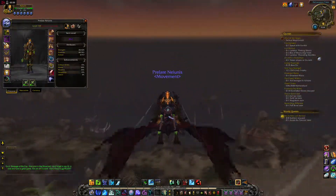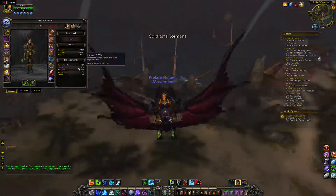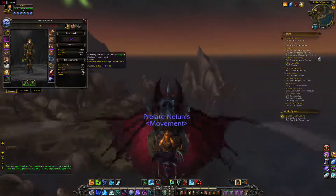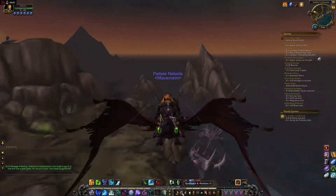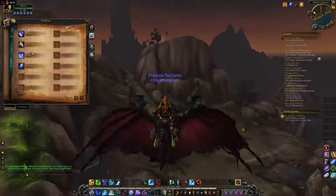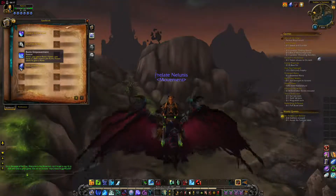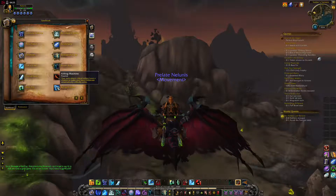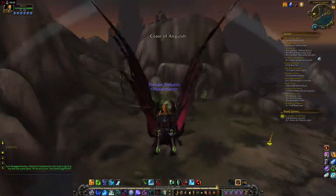I still haven't put any gems in this because I haven't actually looked up what stats I really need. I'm guessing haste is pretty good. But I'm thinking mastery is really good because that's just a buff to frost damage. Critical Strike is also pretty important because of the passive - attacks have a chance to make your next Obliterate automatically critically strike. Yeah, because of Killing Machine procs.